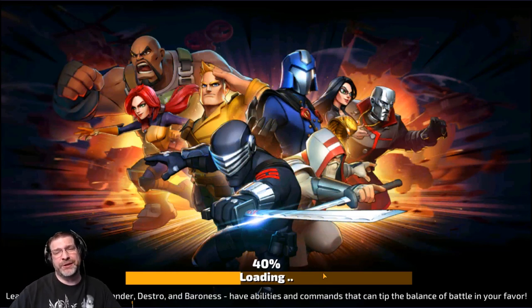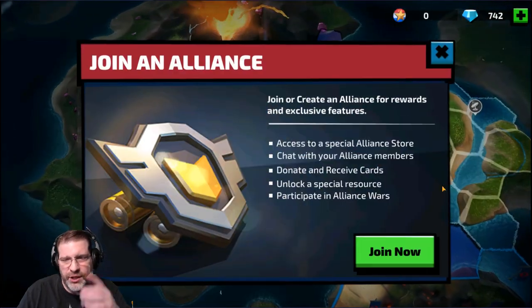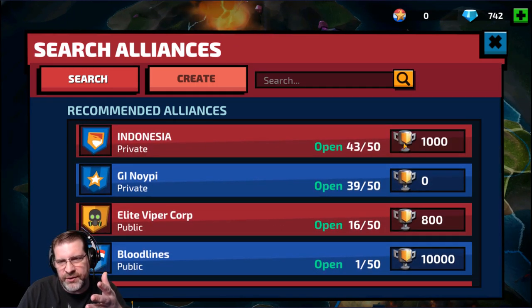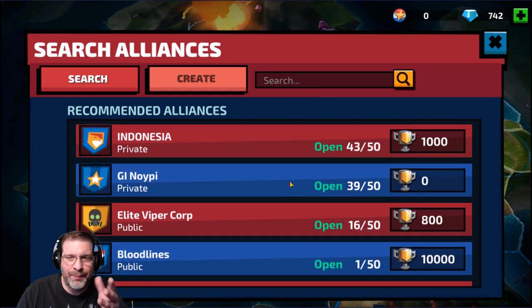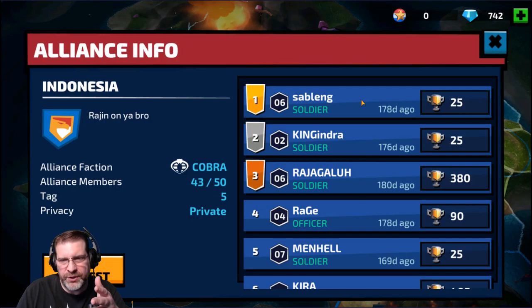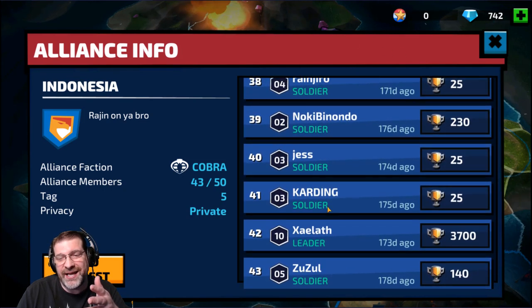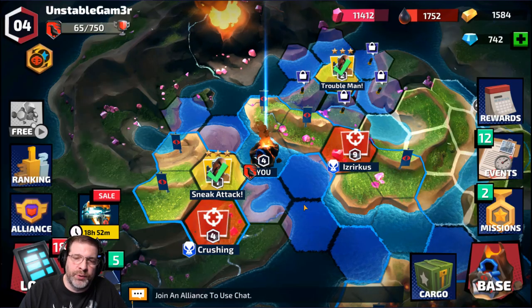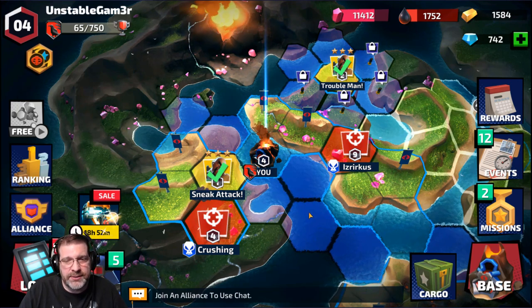This video is turning out to be a little longer than I wanted. One last thing to show: you can go into Alliance and join one. This right here tells you how many trophies are required to join that alliance, and you also have private and public alliances. If I look at this alliance — check out Indonesia — you can see everybody, but they've been offline for a very long time. This game has been in soft launch for a while, as you can tell, and just recently globally launched. They're going to have to work on filtering out those inactive alliances.